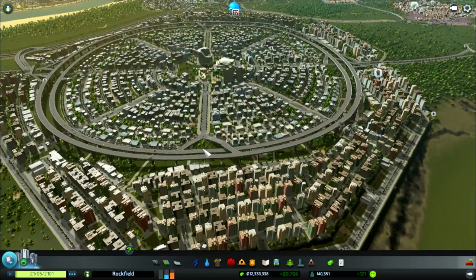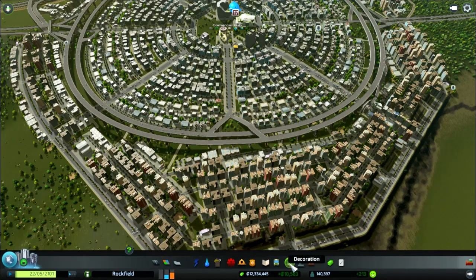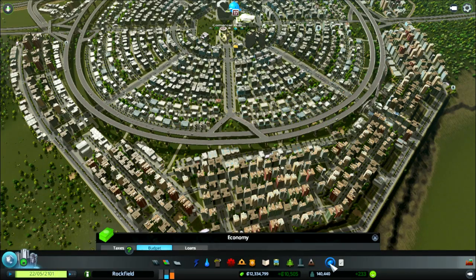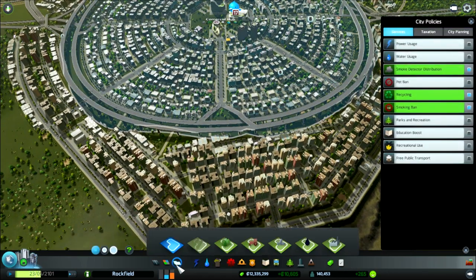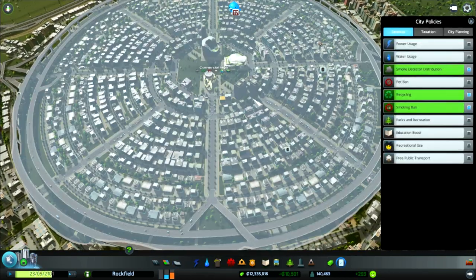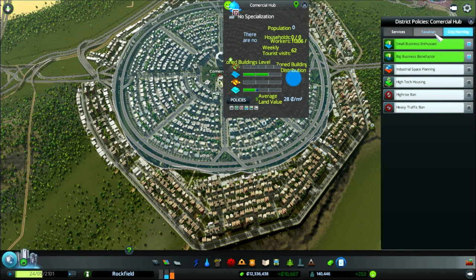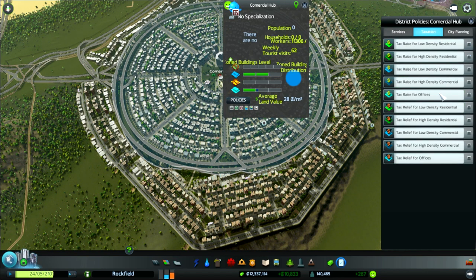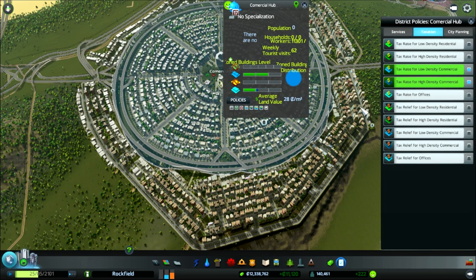I'm going to add some more services in here. A lot of you recommend that we should look at taxis. Let's click on the right tab - I think we should make this outlying area part of the commercial hub district as well. What we're going to do in city planning is raise the taxes for the high density commercial and the low density commercial, and that should make us a lot more money immediately.